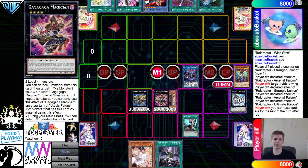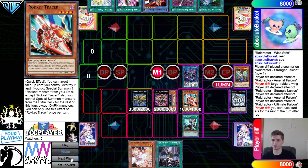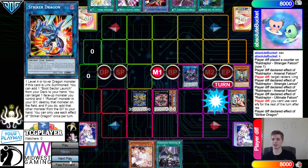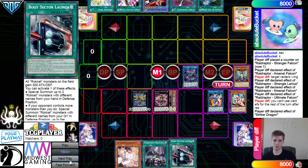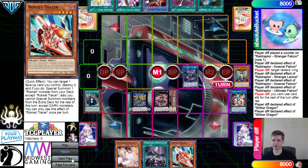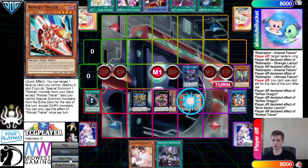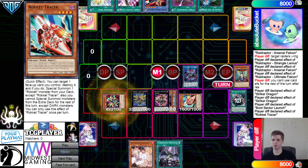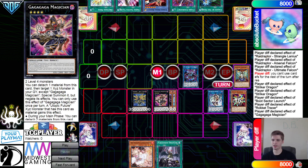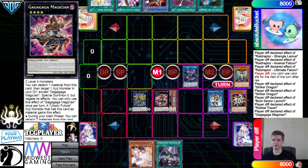They go for Gagaga Magician — wait, does it actually have four Gagagas in it? Wow, that's kind of wild. Quick Launch summons out Tracer, then they turn Tracer and Striker Dragon. Striker Dragon effect searches Boot, then pops to add back. They activate Boot, Boot effect summons Tracer, Tracer effect pops Boot to summon Recharger, then they turn those into an IP. So Quick Launch equals IP — honestly fair enough.